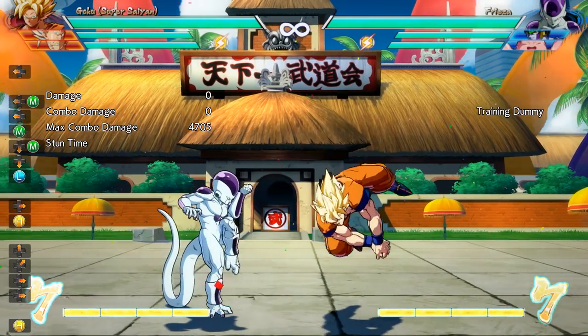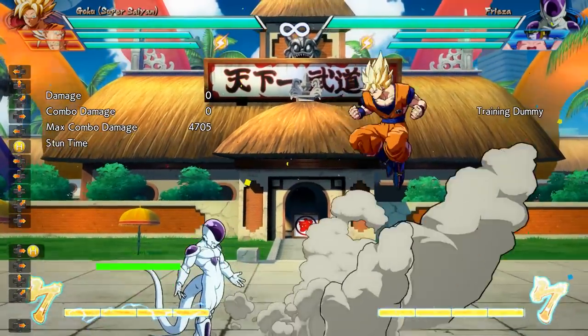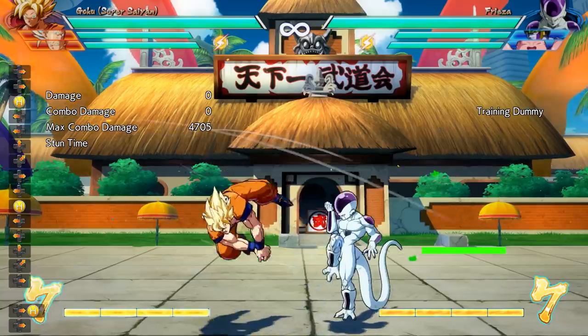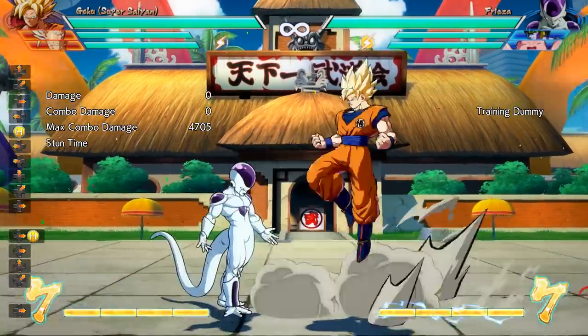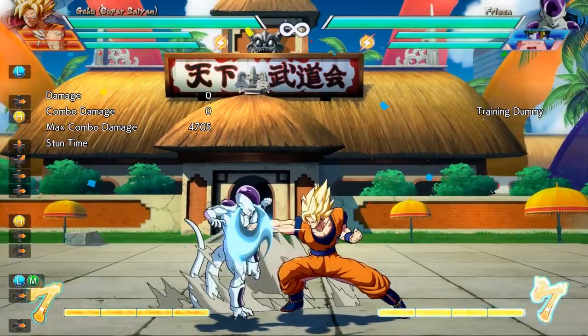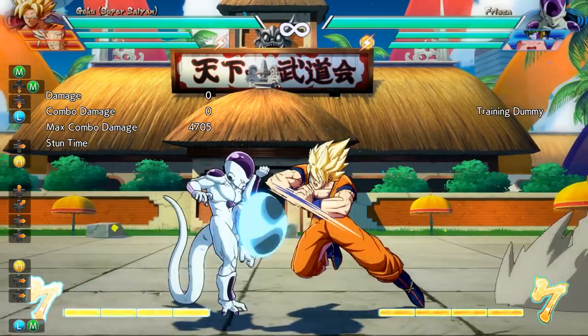You can perform something called a cross-up attack. By jumping over your enemy, you switch the side that they have to block on in order to guard against your attack. If you do it fast enough and they don't see it coming, it'll result in a hit for you, which could lead into a full combo. Now that you're able to perform a cross-up, people that can only react to lows and overheads in front of them are going to easily get hit by these.